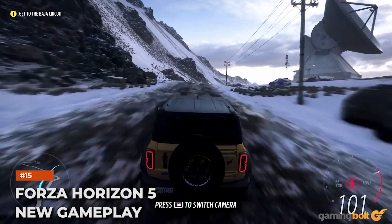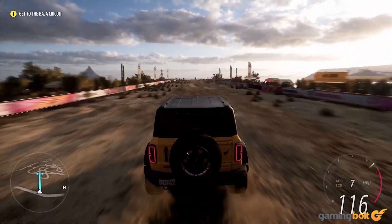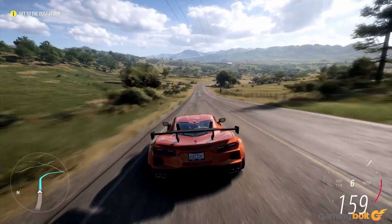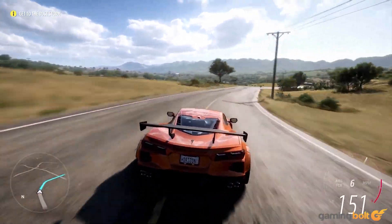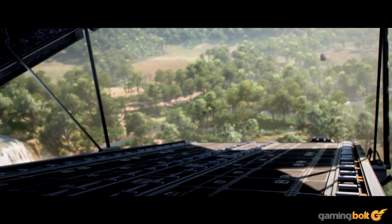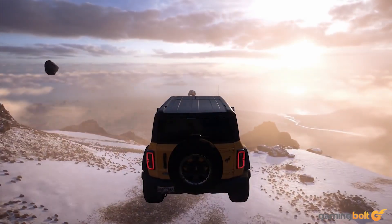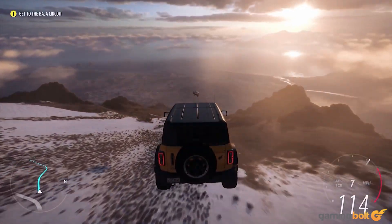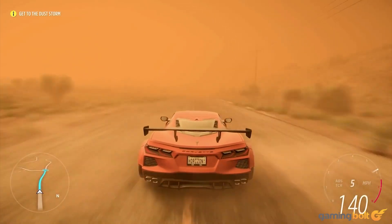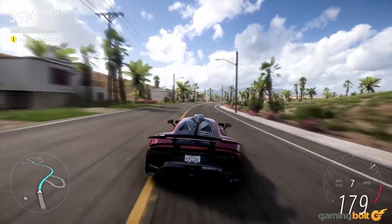Forza Horizon 5 New Gameplay. Closing out the Xbox Gamescom showcase was Playground Games' Forza Horizon 5, with the development team unveiling the new cover cars: the Mercedes-AMG 1 and the 2021 Ford Bronco Badlands. The first eight minutes of the title, which features cars being dropped from the skies, were also showcased. It starts out on the Grand Caldera Volcano, which is covered in snow, as players make a death-defying jump into the neighboring area. This transitions to the farmlands, where the player drives into a dust storm which obscures your vision with frightening realism. You then drop down into the jungle with an off-road Porsche before capping things off with a Mercedes-AMG 1.